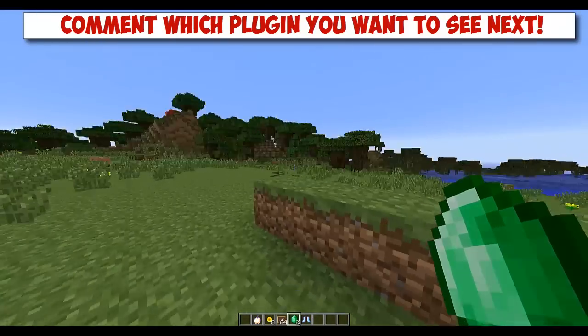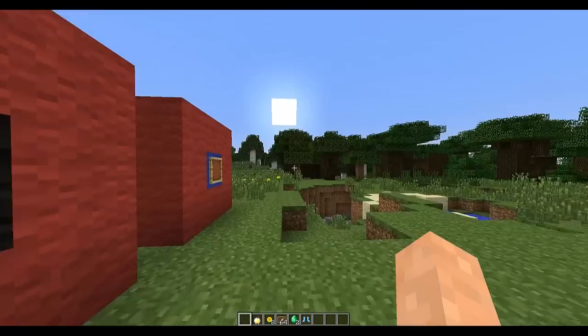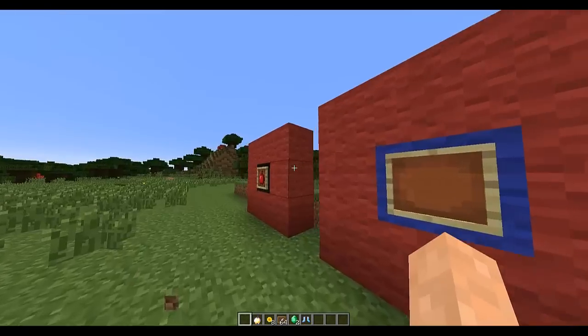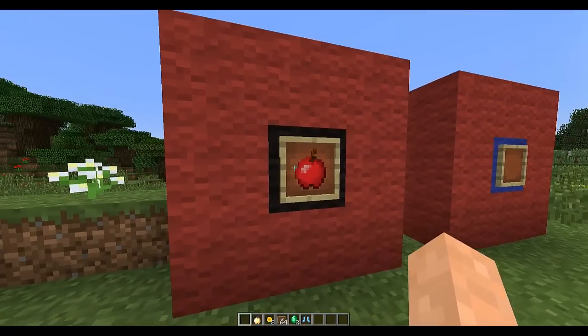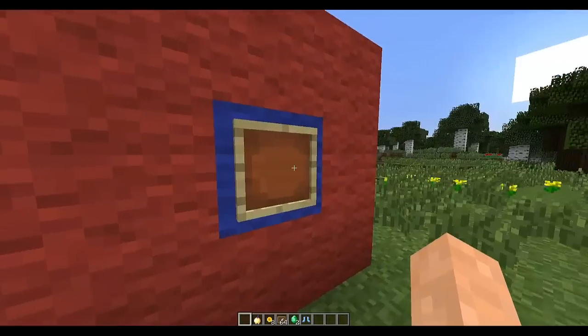Hello guys, today I'm showing a cool little plugin that allows you to right click item frames and get a variety of items. This has recently been updated to store enchantments as well. So if I show you here, I right click this and I get some apples, some diamonds and an enchanted wooden sword. So how do we do this?